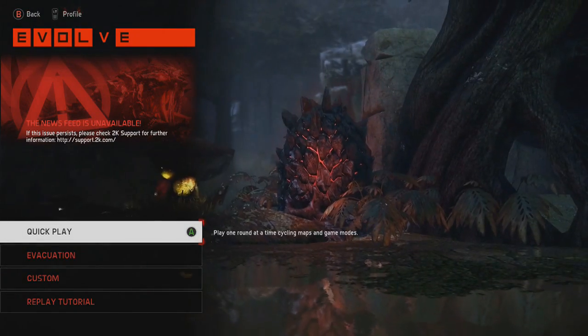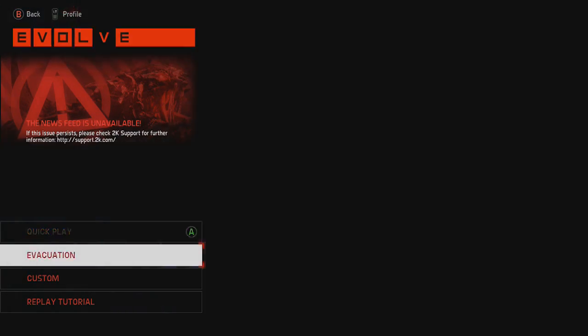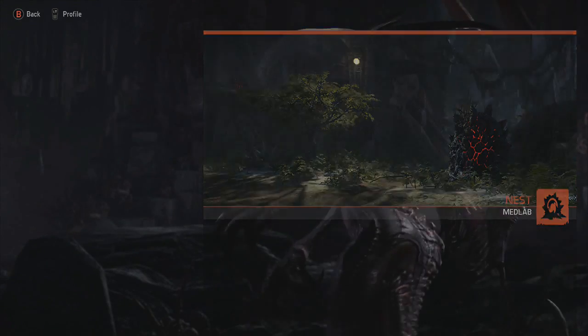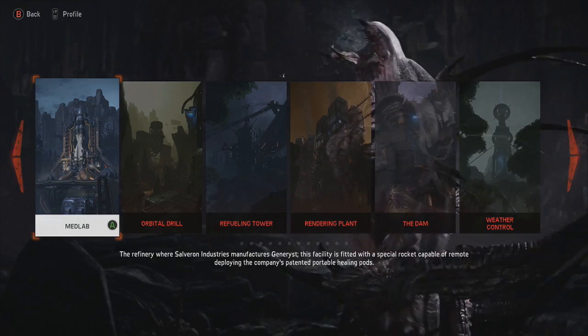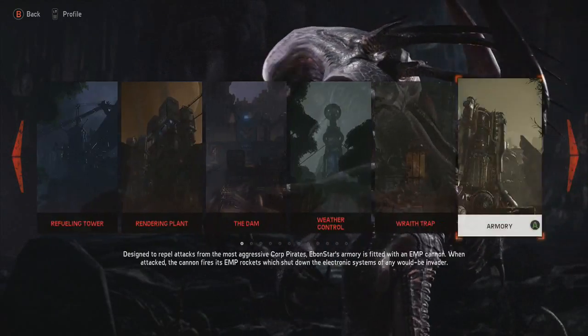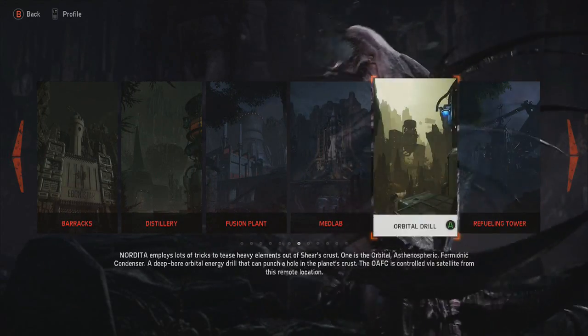I'm going to play against hard bots, because since the game just came out there are a lot of really bad people in this, so it'd be a better showing to do it against bots on hard. I have played the alpha and the beta, so I have experience in the game that carries over to the full game, and everyone else is like, wait, how do you play as this hunter? And they're dead. So yeah, they are not so good right now.